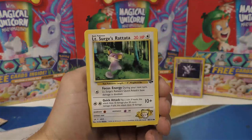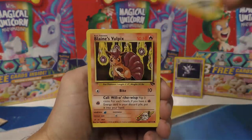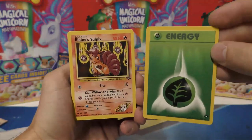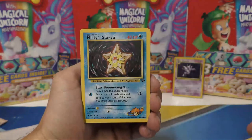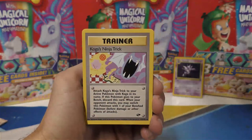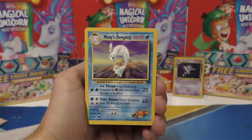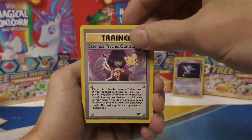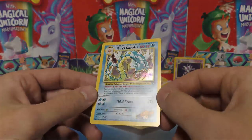So we've got Sabrina's Psyduck, Lieutenant Surge's Rattata, Misty's Seal, Giovanni's Meowth. We'll pull his card off the back — that's an Energy, we know that one was not going to be it. Blaine's Vulpix, Misty's Staryu. Now we're to an Uncommon — Koga's Ninja Trick, Misty's Dewgong. Maybe it was that second card off the back. Sabrina's Psychic Control. And oh man, it was a hollow — and it was Misty's Gyarados!